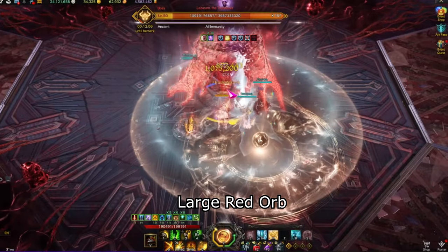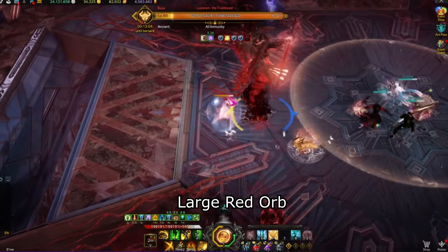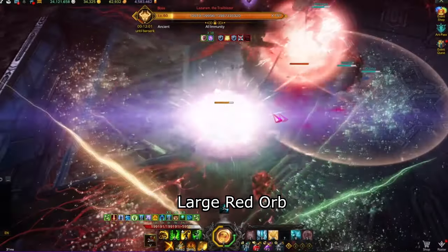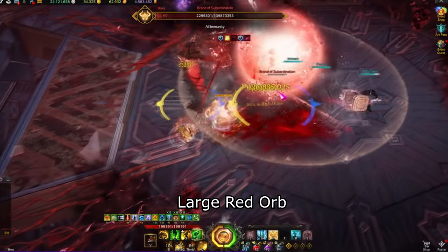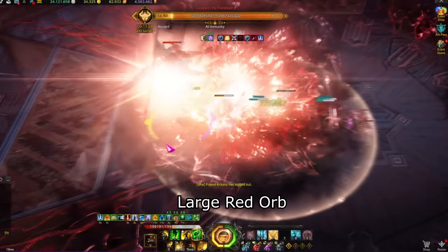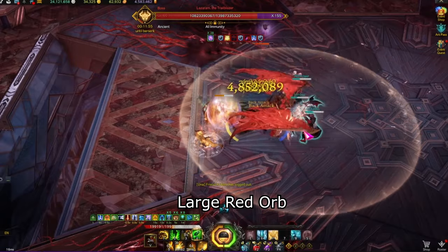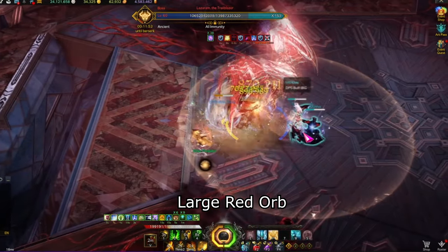Large red orb: the boss will teleport to 9 o'clock or 3 o'clock and take reduced damage. He will then spawn a large red orb that needs to be dealt with before it reaches the other side. If the orb reaches the other side, all platforms will be destroyed making the fight more annoying. In addition, you cannot attack the left or right side of the orb — if you do, the damage will reflect back to you and most likely kill you. Only attack the front or back side.